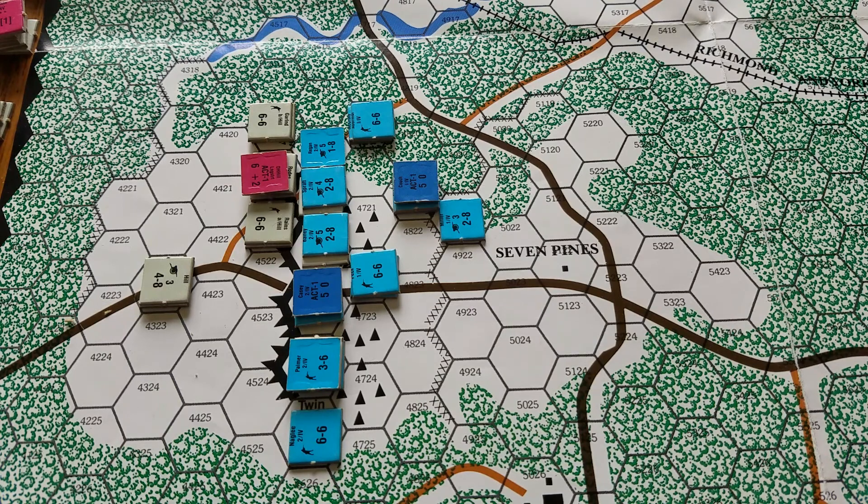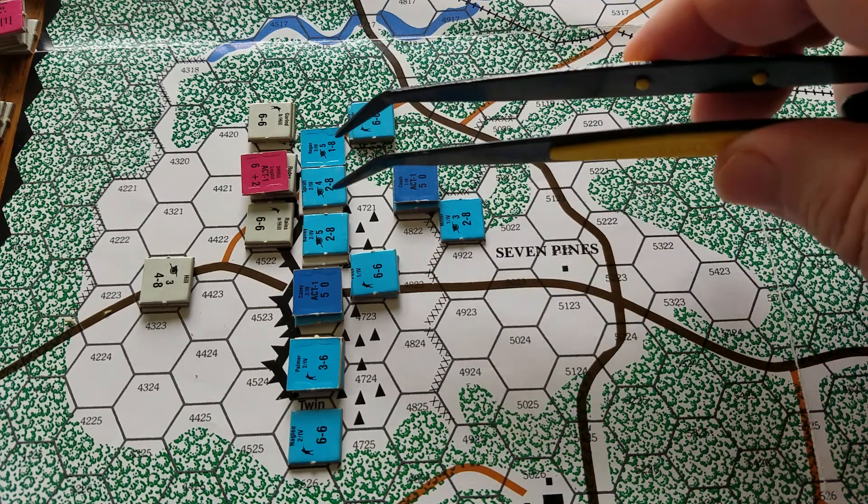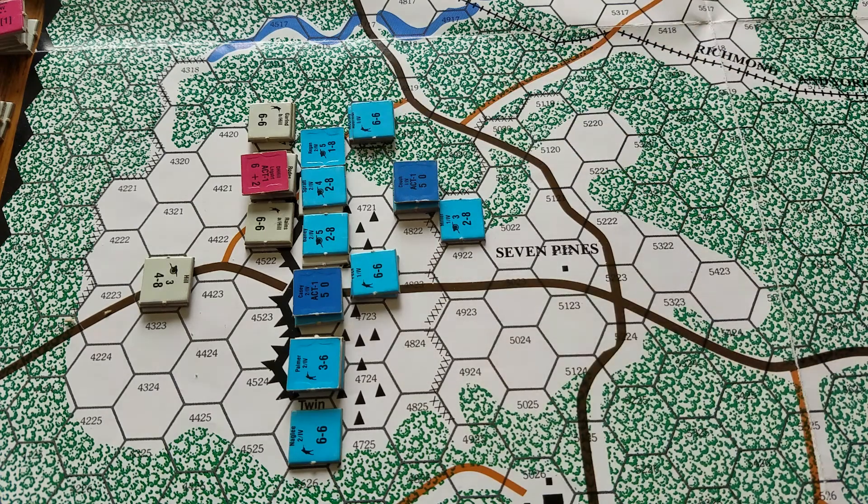Couch got moving — he was back here around Seven Pines and he swung up here to start securing the flank. The lesson learned: get those guns out of there. Do not use your guns as a defensive line — you've got to have infantry to support them. Otherwise that's a lot of step losses and unit losses that would just break the unit. Hopefully Casey can activate and pull those guns out of the front, otherwise they're going to be gone.